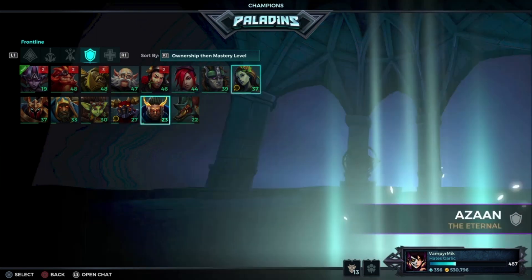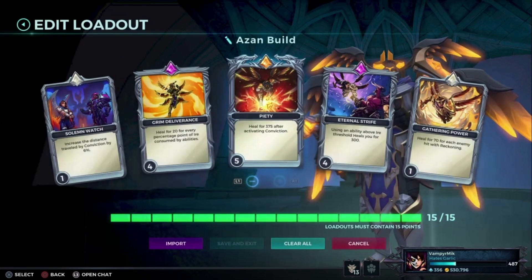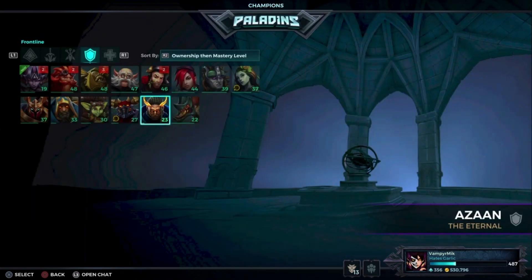We also have a build for Azan that is very broken. You want to go for Persistence with this build right here. You're not going to die as long as you spam your abilities. Very broken.